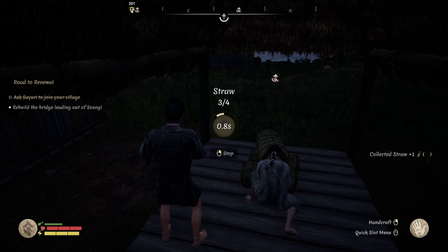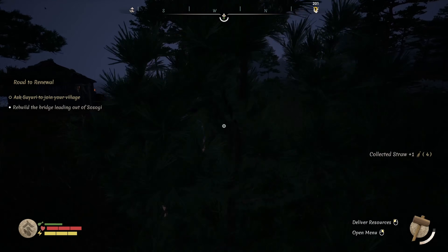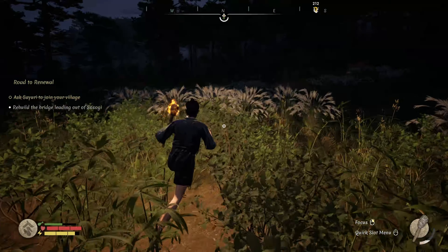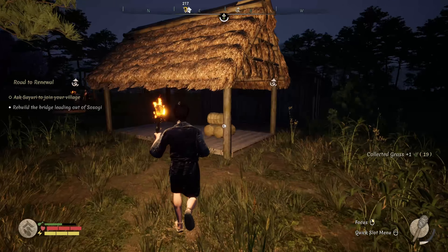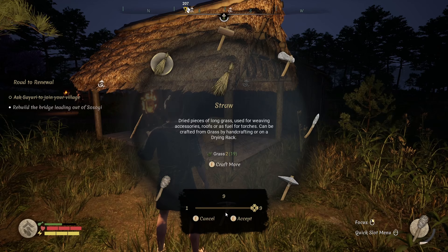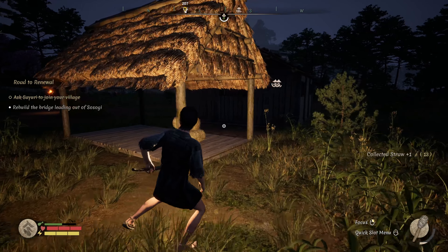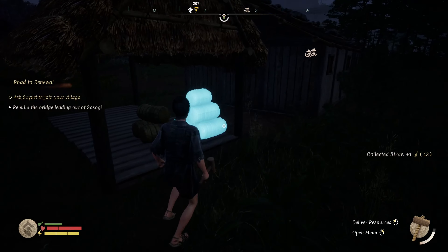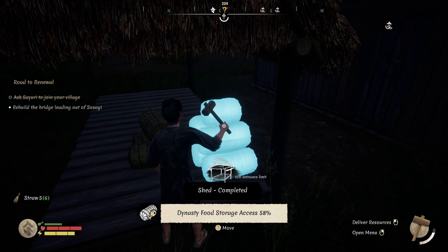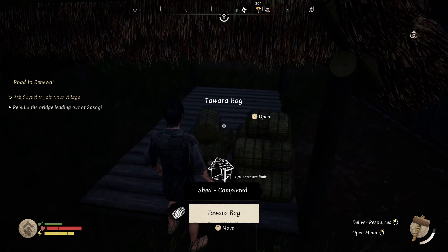This needs straw. Should have enough straw - no, not even close. So we'll have to go get some more straw. All right, that's four - go collect some grass here, we'll put our torch on. I'll get back to you when we've got enough grass. All right, I think that should be enough - it takes two grass to make one straw. That should be enough - hammer this guy out, transfer the food over and I think that should fix everything.